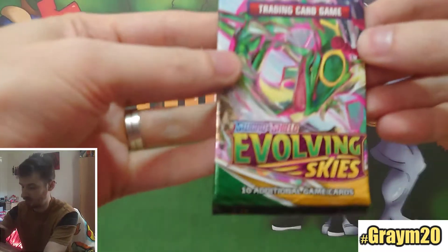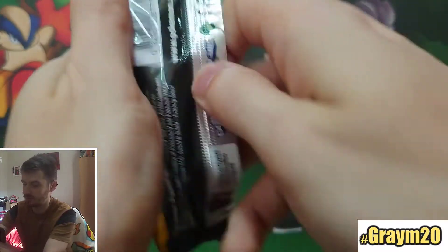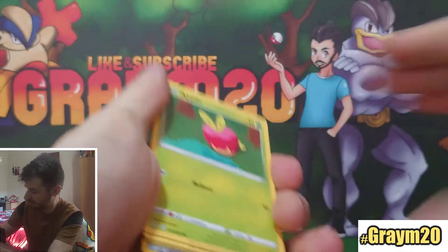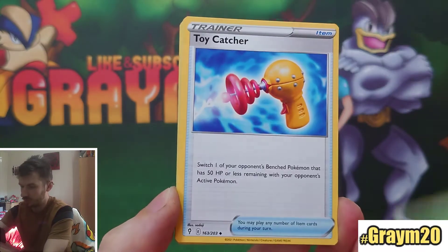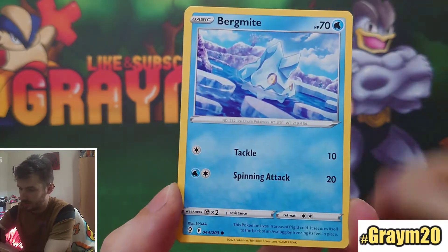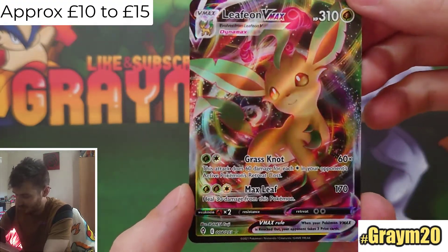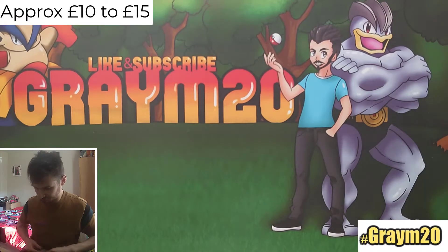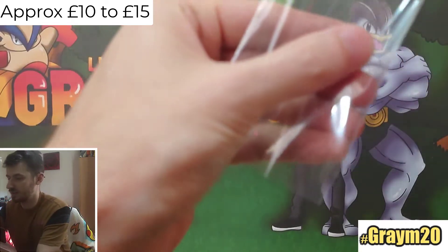So we have 36 packs to go through. First pack is Rayquaza V art. We've got Tidecatcher, Golduck, Sandyghast, Applin, Sableye, Nickit, Bergmite, Carvana Reverse, Switching Cups. It's a good start — we have a Leafeon VMAX right from the beginning! So it's a really, really good start. It's not the alternative art, it's just the regular art, but still it's a really nice little card.